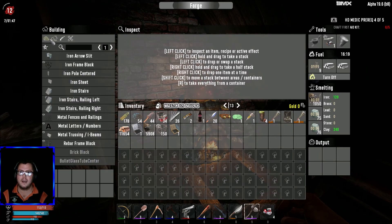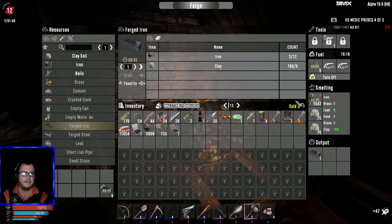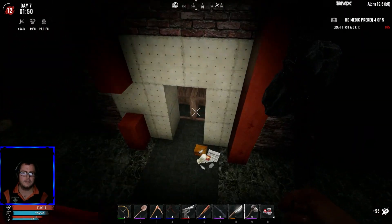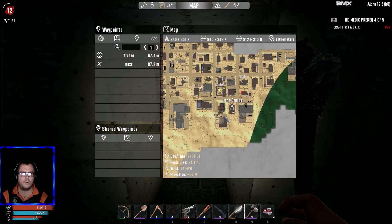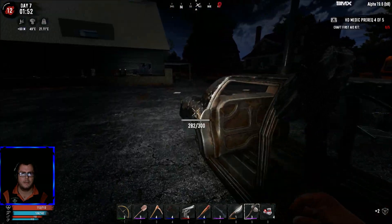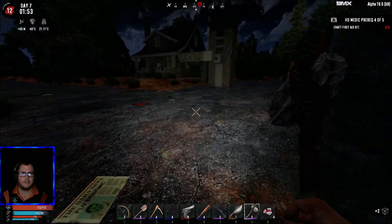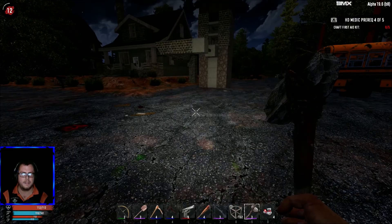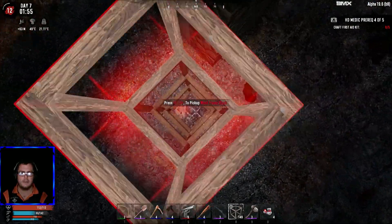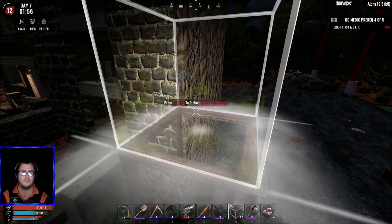We need to make as much forged iron as possible right now. As soon as I can make the claw hammer I'm out. My horde base is right here for now. I just want to run in case there's something out here. I don't want to run out of stamina and have a ton of zombies waiting for me.